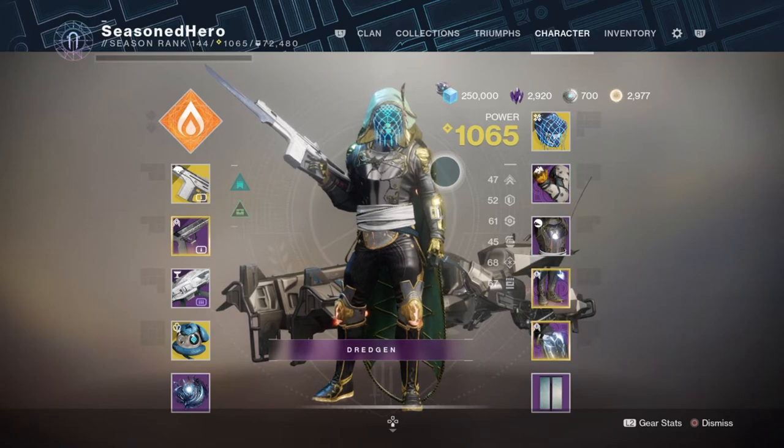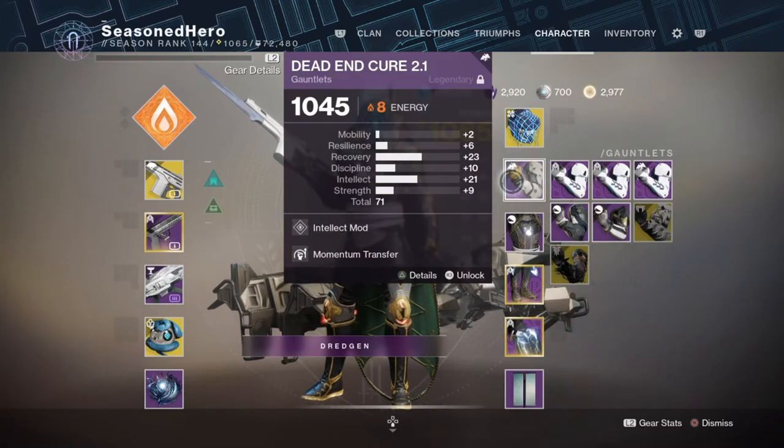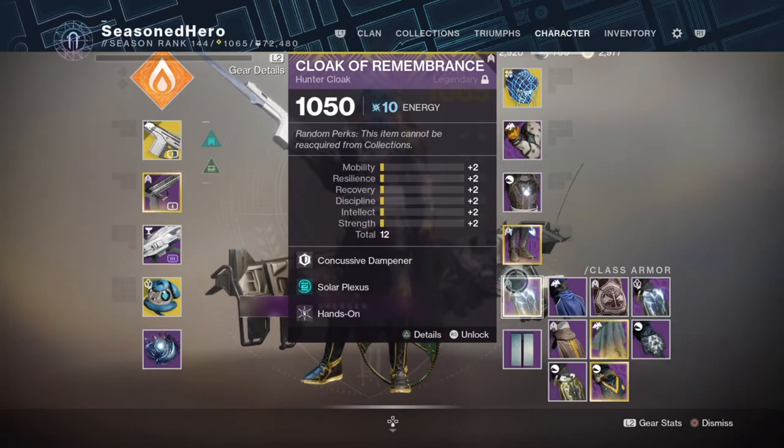Now the mods — the majority of the stuff here should be fairly easy to get, and if not, it shouldn't really take away from the build in general. Head: Intelligence and Auto Rifle Ammo Finder. Arms: Intelligence and Momentum Transfer. Chest: Concussive Dampener, Infernal Whip, and Powerful Friends. Legs: Strength, Traction, and Radiant Light. Cloak: Concussive Dampener, Solar Plexus, and Hands-On.